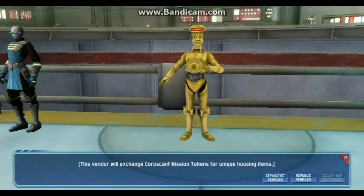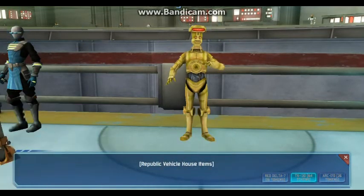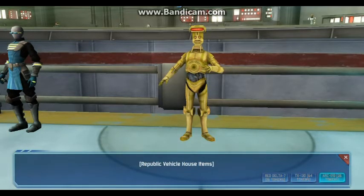For the Republic: the Red Delta-7 is 16 tokens — described as the worst vehicle ever. The TX-130 Saber Tank is 64 tokens, and the ARC-170 is 36 tokens. The ARC-170 is the split-winged fighter from the Battle of Coruscant in Revenge of the Sith, also seen in Battlefront.